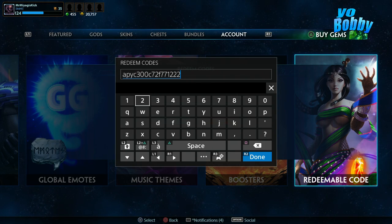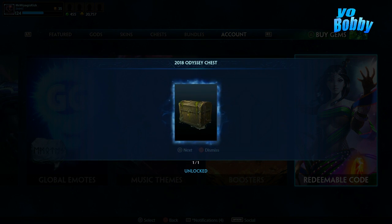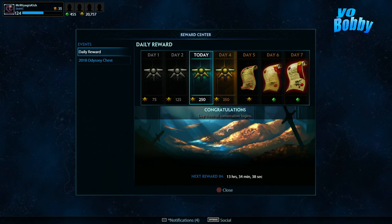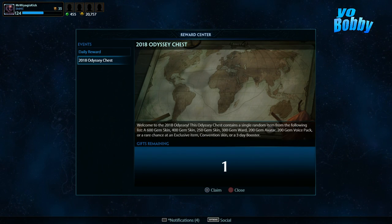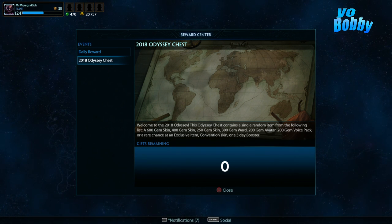Alright, so they just gave out another code — here it is: APYC300C72F771222. Let's see, Odyssey chest. I already got the HRX Loki skin so I don't really care what I get. I might actually rather just get some gems than anything else.